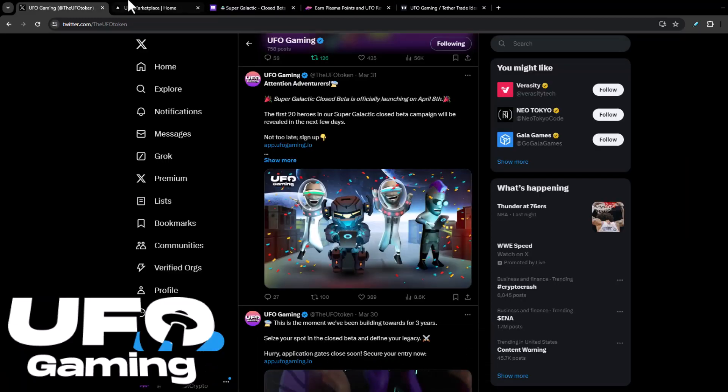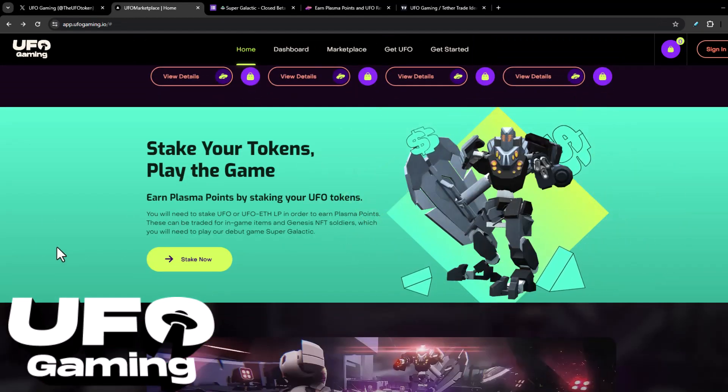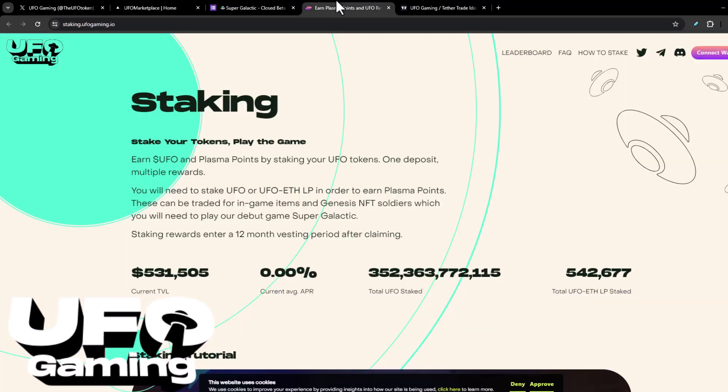I did notice too that when I was on the marketplace site — I haven't talked about this in any of my videos — but if you're not aware, you can stake your UFO tokens to earn plasma points, which can be used in the game. Personally, I'm not staking anything. If you look at the staking page, right now the APR shows 0%. I don't know if that's accurate, but obviously it doesn't seem like it's worth it if you're not getting that much of a return on your staking.